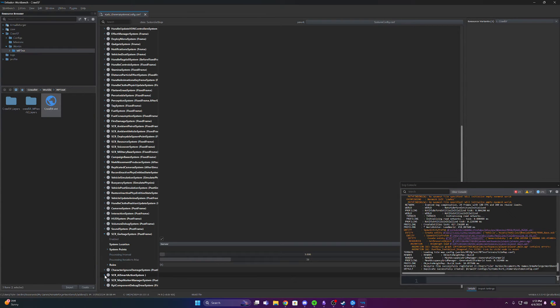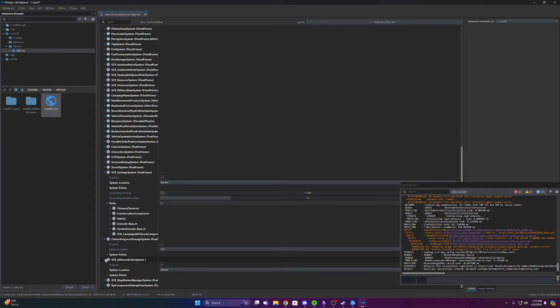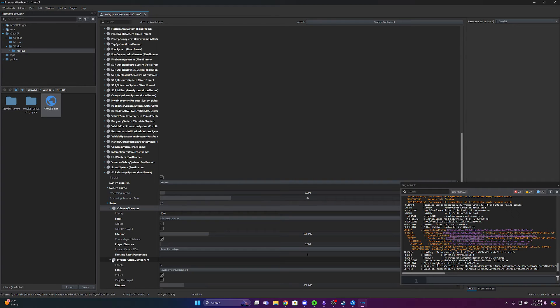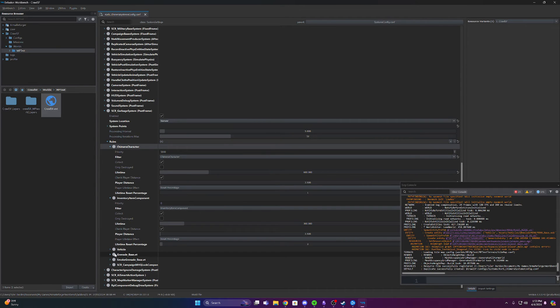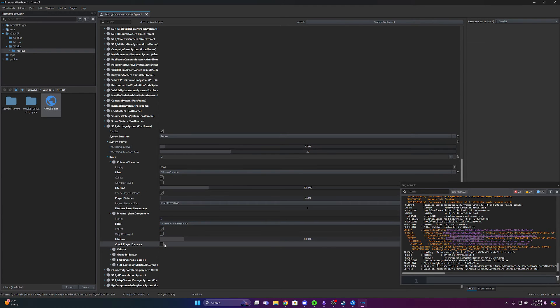I close all the rest of the stuff out — the only thing we really want to edit is rules. Click the rules tab and you'll have all your different options: primary characters, which are your actual characters in the game, then inventory item component, vehicles, grenades, smoke grenades, campaign, and so on. A tip from the developer: if you do not want items sitting on the ground to be garbage collected, click rules, go down to inventory item component, and uncheck the 'check player distance' box.